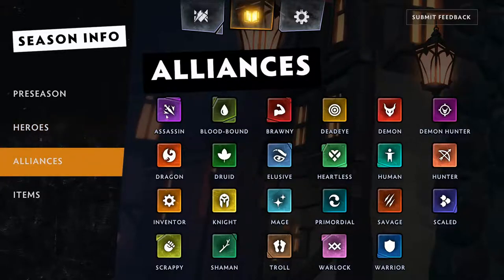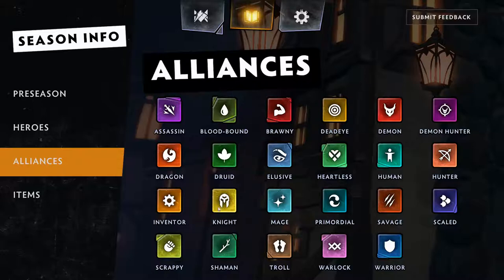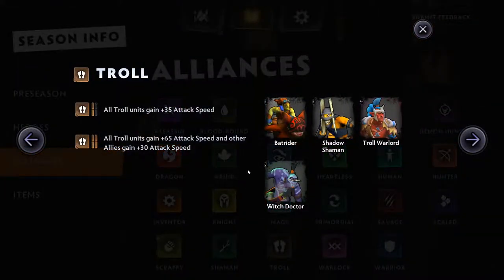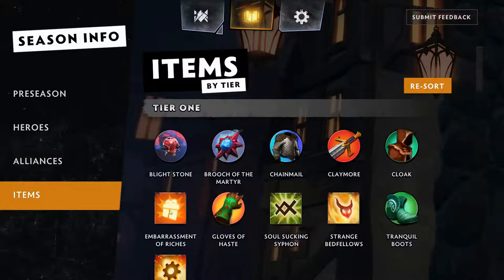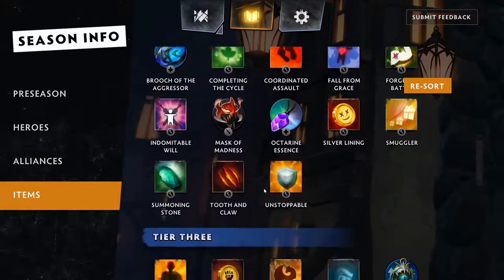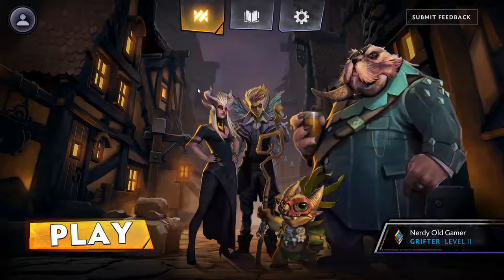We have some alliances — Assassin, Lovebound. I wish you could sort them by class, but that's tricky because some heroes would feature more than once. I would like to see Troll — there are four trolls. And we have a bunch of items, but we'll see them as we go along and play a game. So let's get into it.